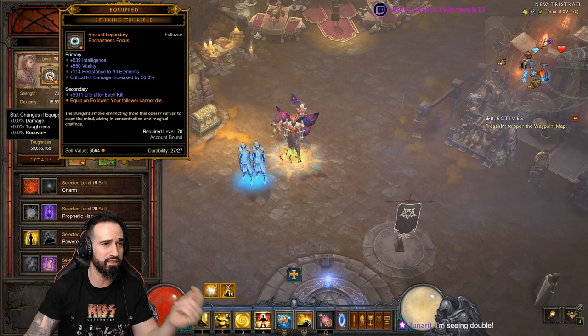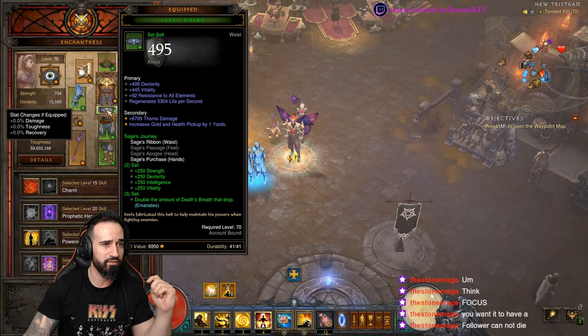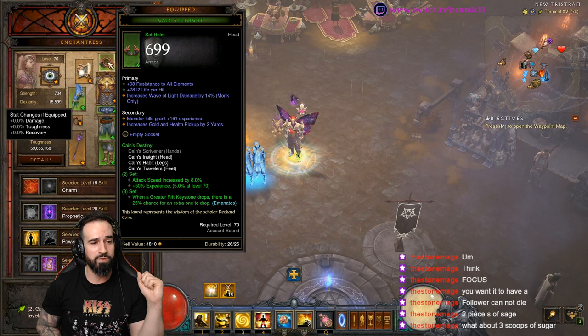Tormentor gives a chance to charm enemies. For your Focus, you definitely want it to have Follower Cannot Die. Now the set items: you want two pieces of Canes and two pieces of Sages equipped on the follower. So you've got Sages Glass and Sages Belt. I've got three pieces of Canes but you only need two because of Ring of Royal Grandeur. You want at least two pieces of Canes and two pieces of Sages, then put in Ring of Royal Grandeur and you get the three-piece bonus.